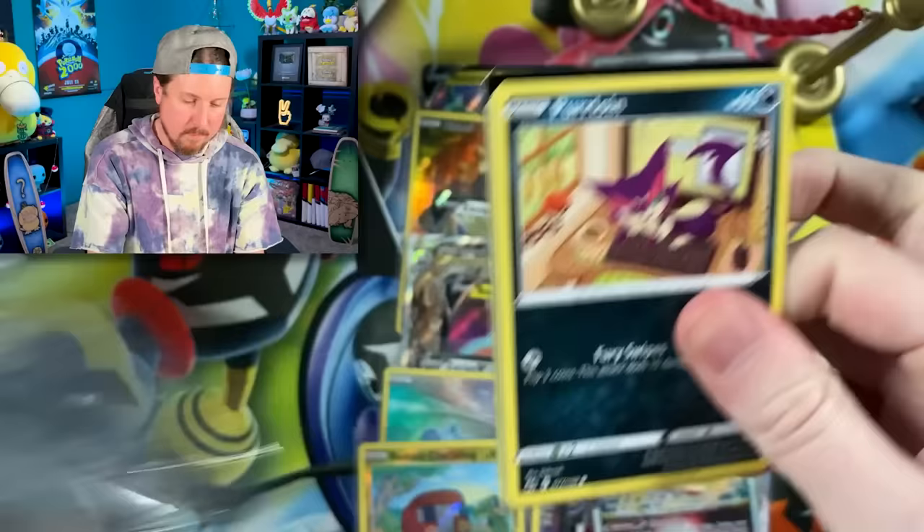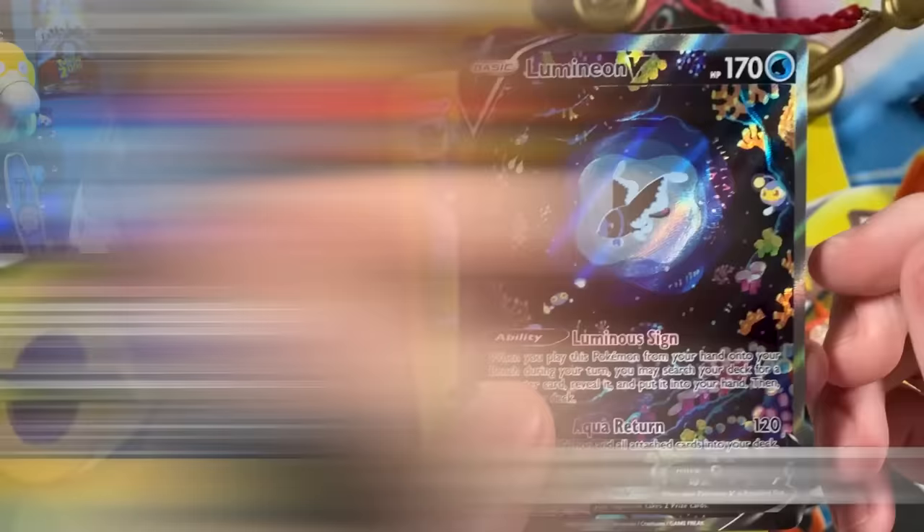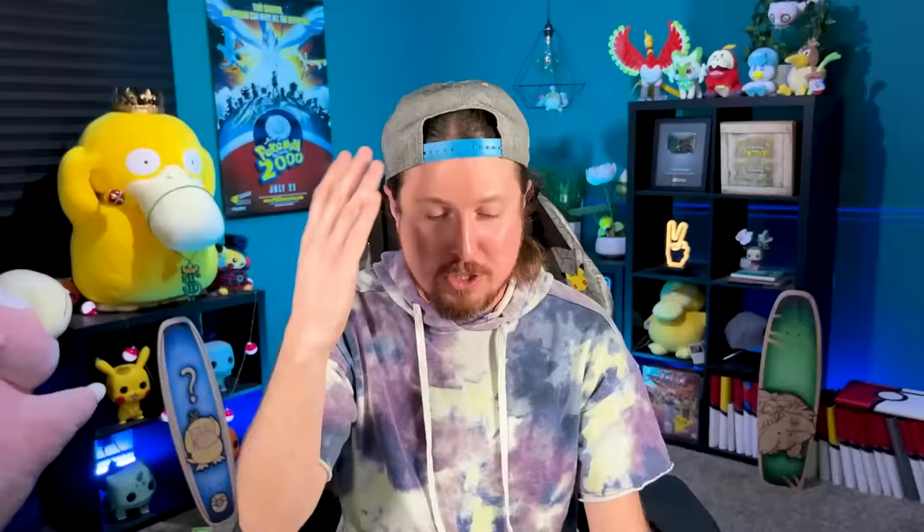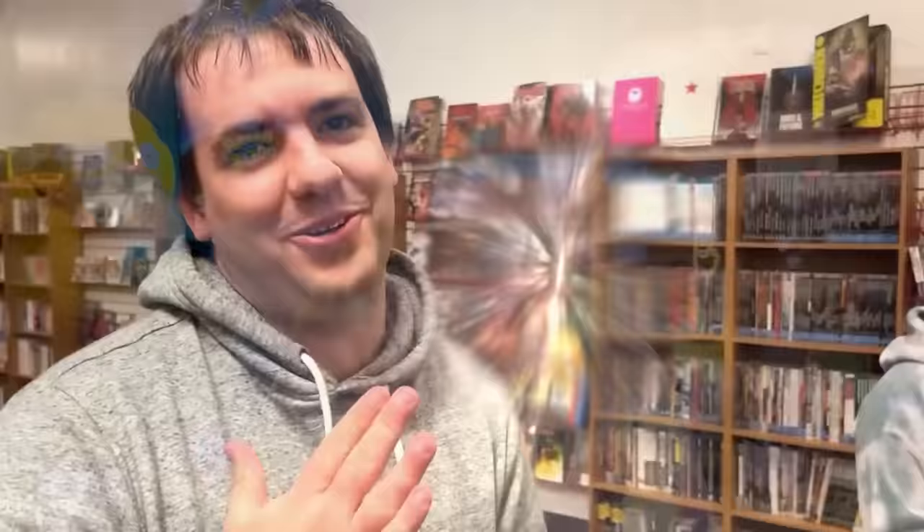We got Purrloin, Love Disc, and Chip Toss — wait a minute! We have Lumineon from the Galarian Gallery, Breaking Family! And I have to say, this might be one of the best artworks from Crown Zenith. I absolutely love the background of this. Shout out to my friend Paul, whose favorite Pokemon is Lumineon. We got Bell and the code card right there.